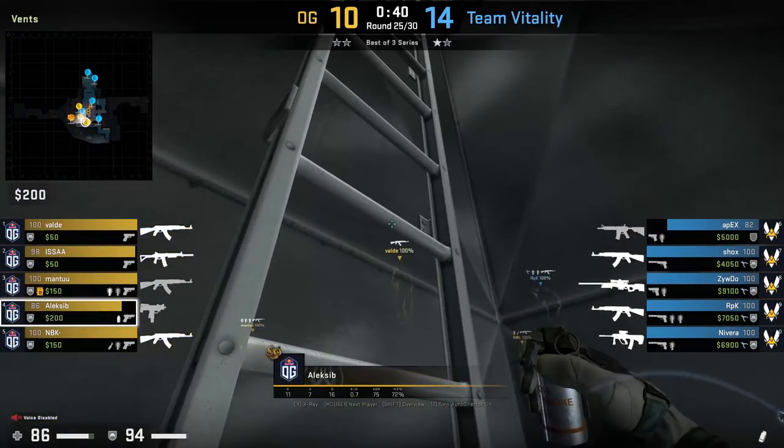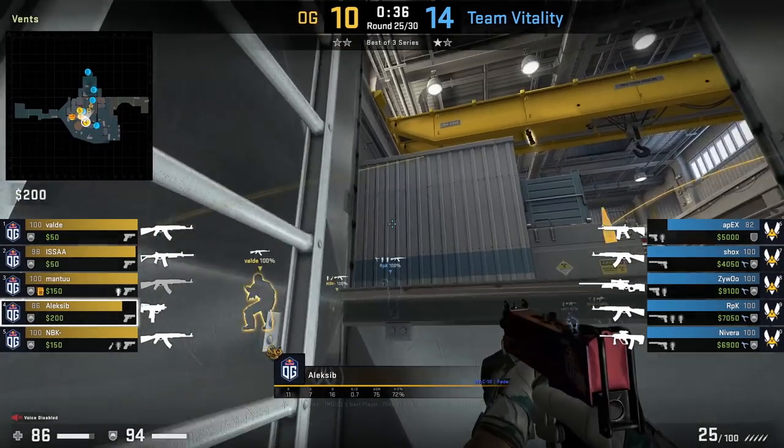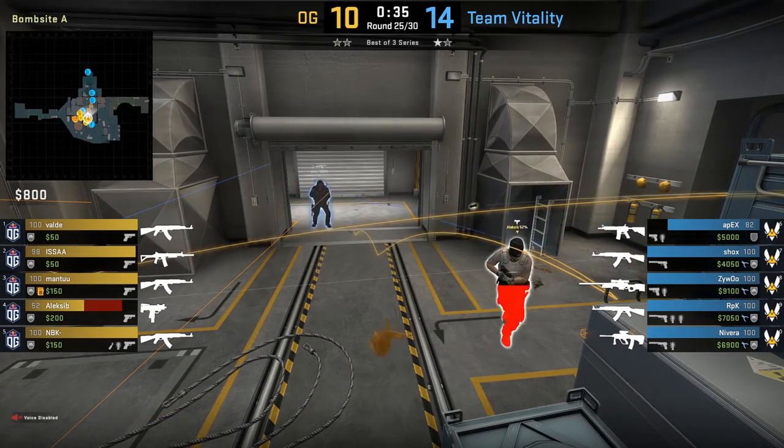Alexey B on Nuke smokes mini from vent. While on the vent ladder, he aims above the yellow sticker, then left click throw. I covered a video on how OG uses this smoke, which you can check out there.